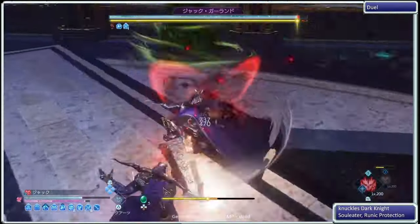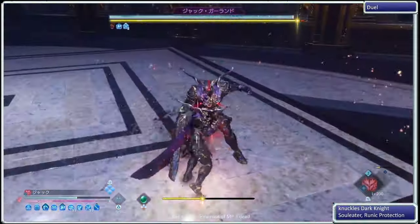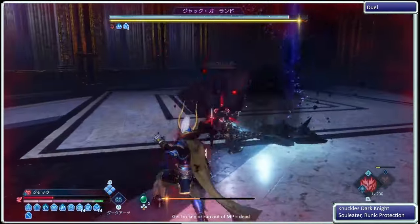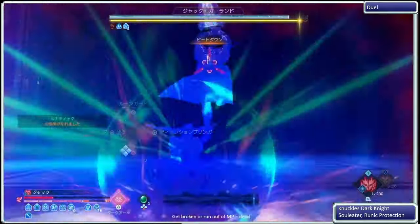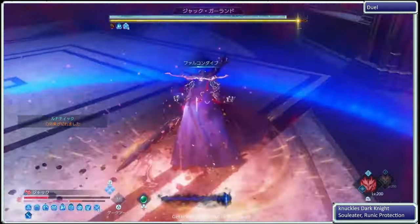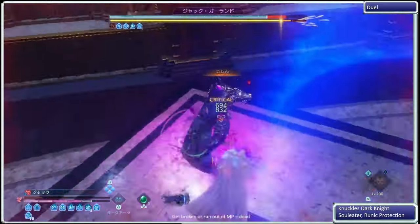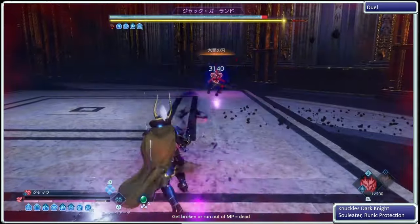I'm using Dark Knight, Intellect-based. I'm using Lunatic for the attack speed, and Bravery to help out with the Break Gauge a little bit. I don't know how I survived that, but I'm starting to panic here, so I'm about to use Dimension Bringer because my Break Gauge on both jobs was having a hard time. I also have Runic Protection to help out with survival.